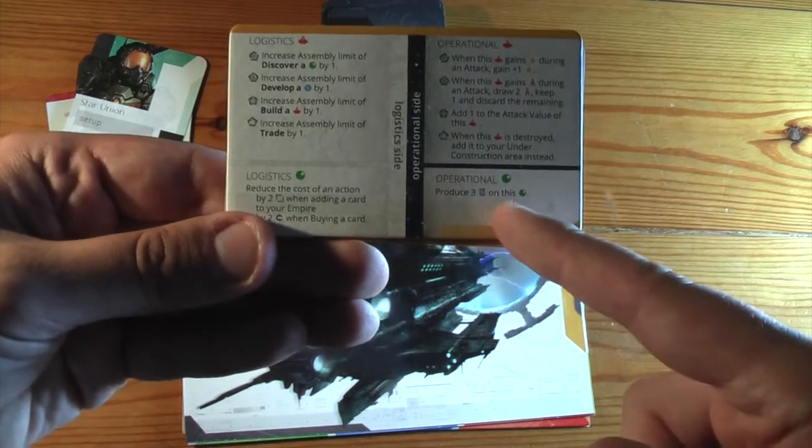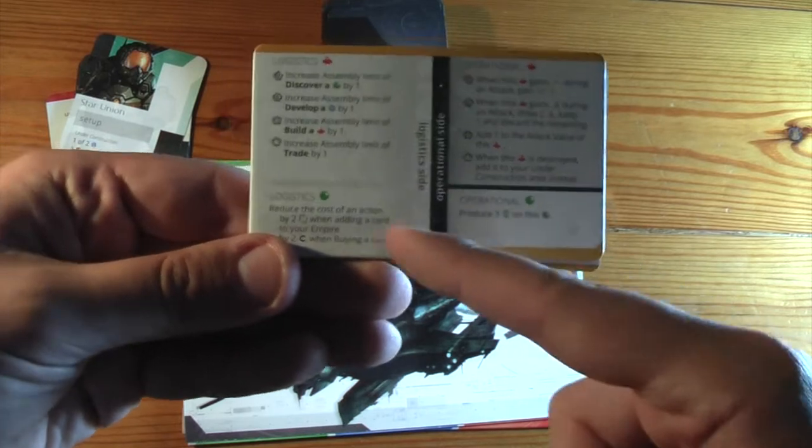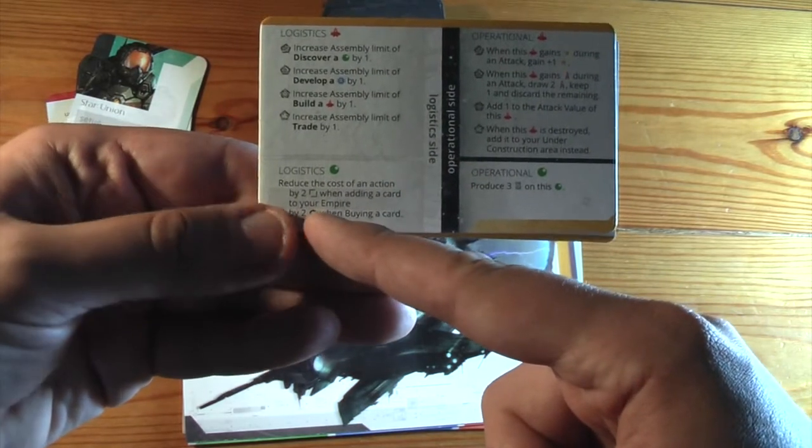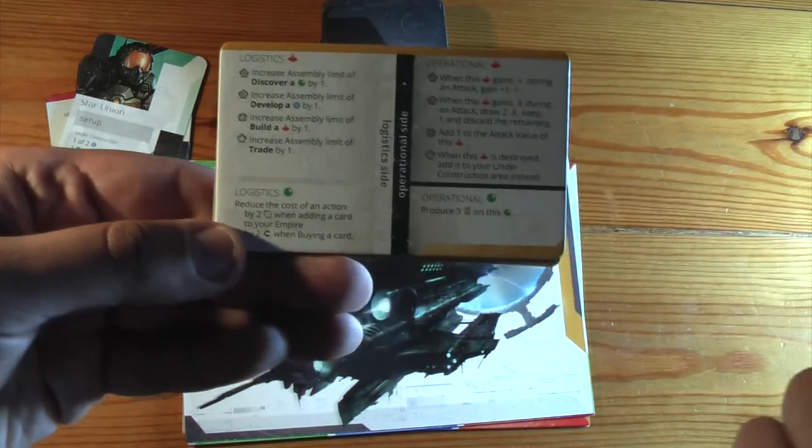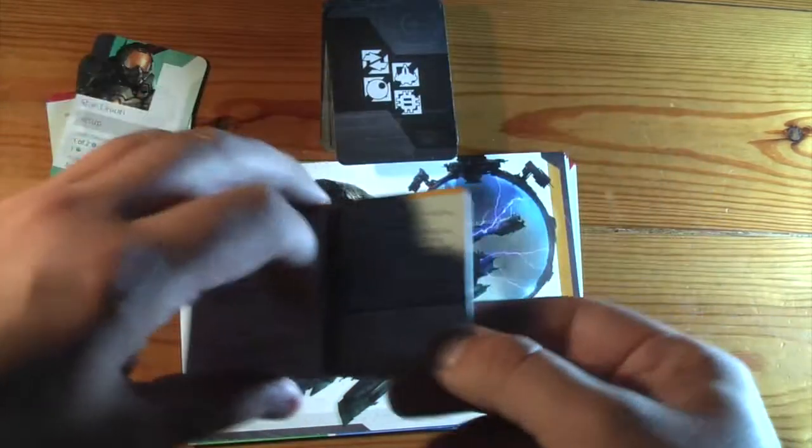The planets on their operational side produce three resource cards, and on their logistics side will make things cheaper essentially. Tech is different because it's kind of wild powers and end game scoring, but we'll come to that.